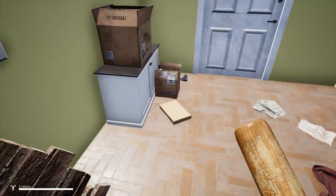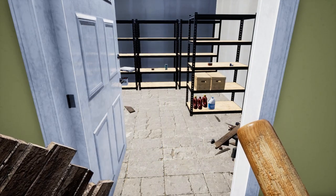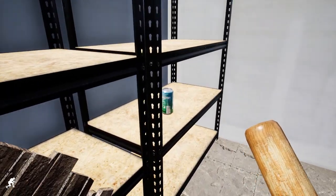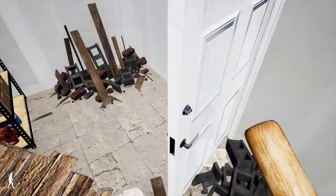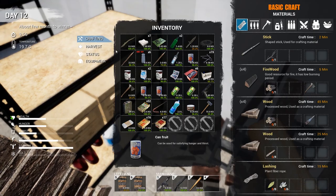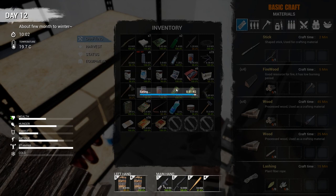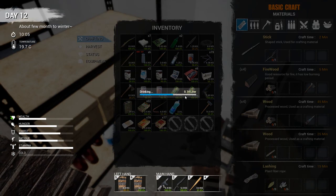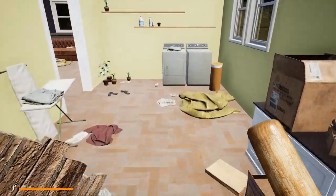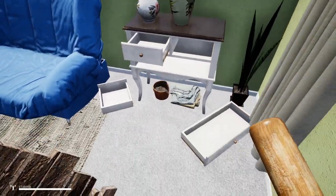Am I gonna need a crowbar to get in there? Yes I am. I've got to get back and cut some trees. I do have a lot of car batteries but that's not really what I need at this point - but I'm not gonna look a gift car battery in the mouth. Let's go ahead and eat and drink. I'll take those batteries.